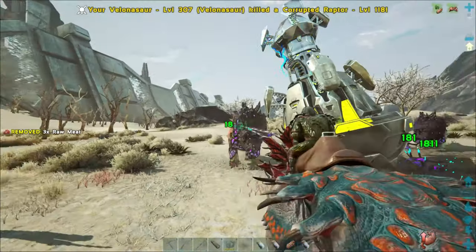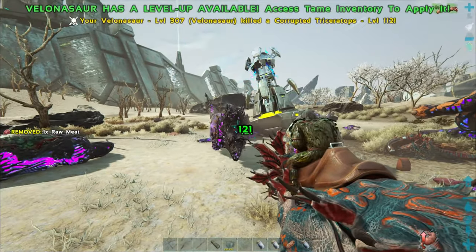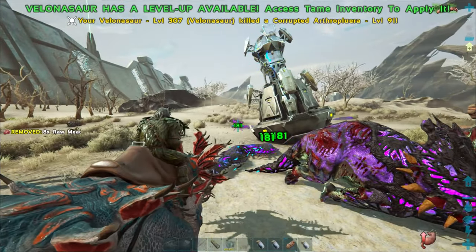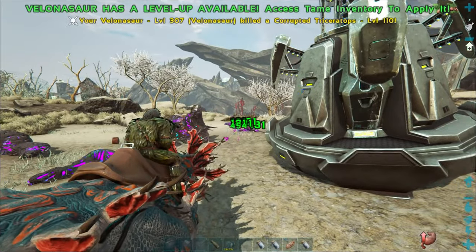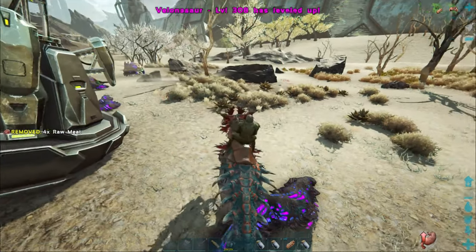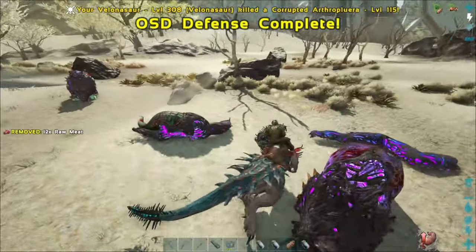I really need some better saddles for my Volanosaurs. There goes my last Volanosaur — so it's just me now. The thing is with these two bred ones I only got 50% on the imprint bonus, so that doesn't help out at all and the stats aren't as high as they could have been. I think we're nearing the end of this wave though, which is awesome because it's wave five. Taking some heavy casualties — that enraged trike is what got me earlier I think.